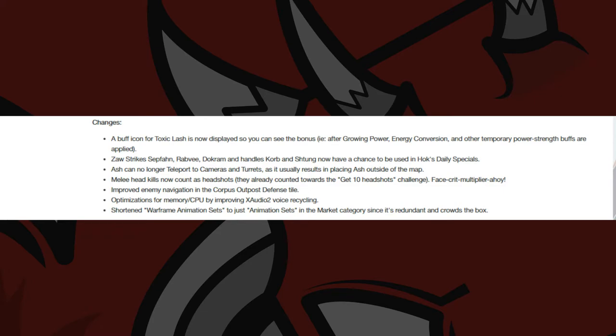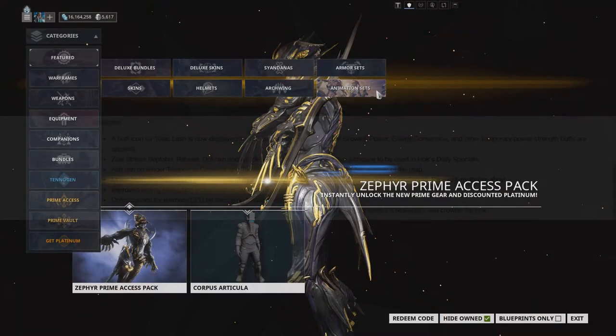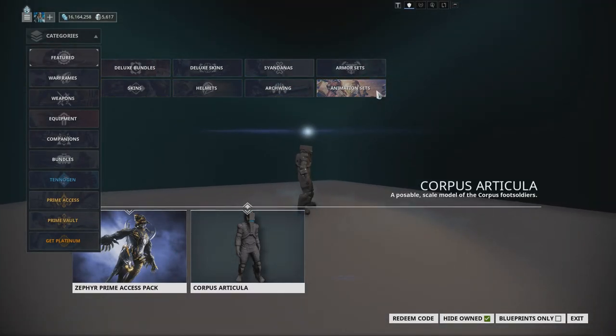They improved enemy navigation in the Corpus Outpost defence tileset. They also made optimisations for memory and CPU by improving the voice recycling, and they shortened the Warframe animation set's text to just read 'animation sets' in the market categories.